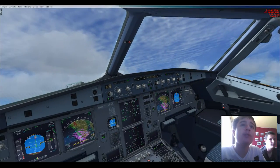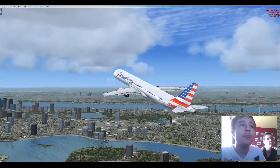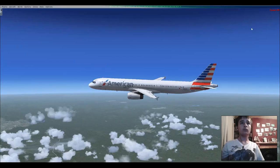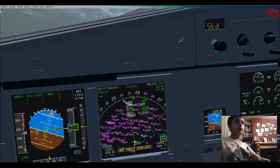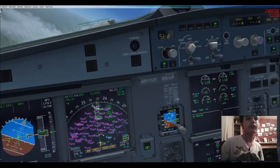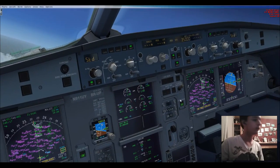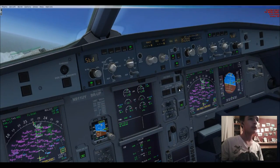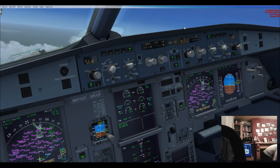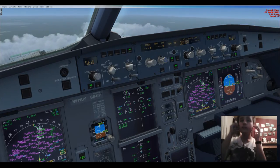We'll see you guys once we begin our descent into Charlotte. Okay guys, we are about to begin our descent. Descent preparation checklist: seatbelt signs on. Landing information received. Altimeter standard. Radio set. Checklist complete.